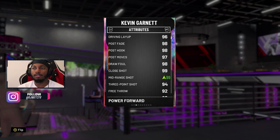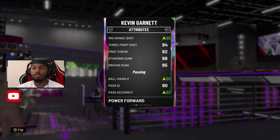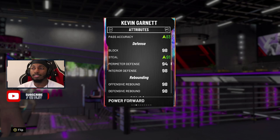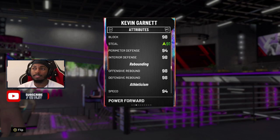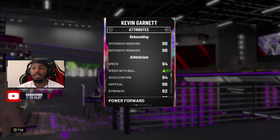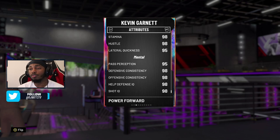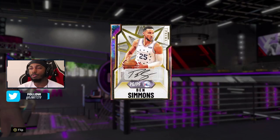Looking at his stats: 99 mid-range, 99 three-pointer when you throw a shoe on or add a coach boost, free throws at 92, ball handle at 89, perimeter defense 94, interior defense 98, steal at 91, speed at 94, speed with ball at 91. This man is a moving power forward.